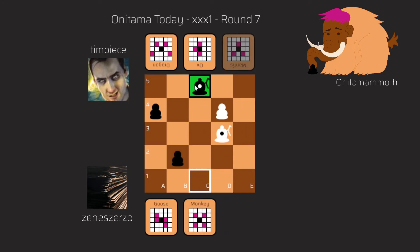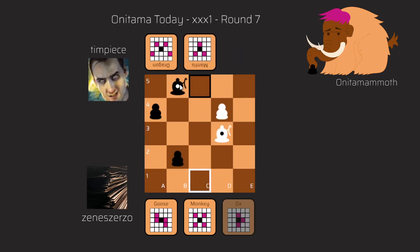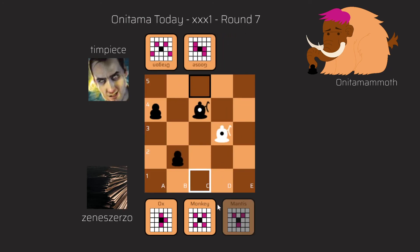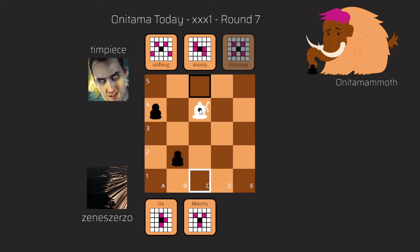This move comes with check, and if you analyze the position you can see the master doesn't really have too many squares to move to. One square is covered by the Monkey and the Goose, and the other is covered too. So the only possible move for the black master is with the Ox to B5, and after that I play with the Goose to C4. This is again a check and now the master has nowhere to go. He took my pawn on C4 and I took back with my master, winning the game in the Way of the Stone.